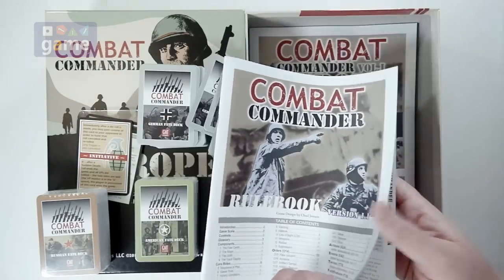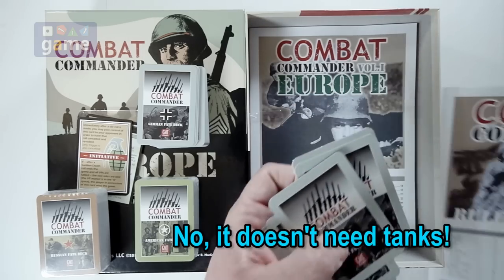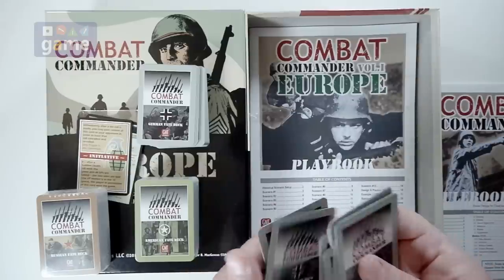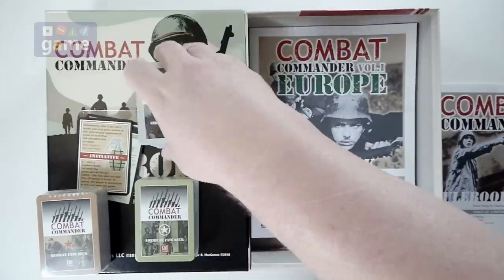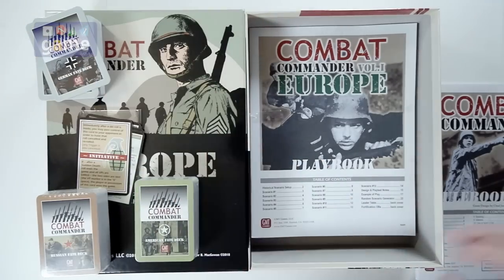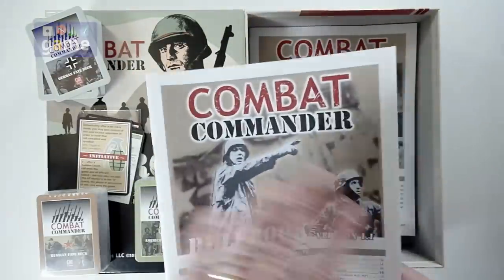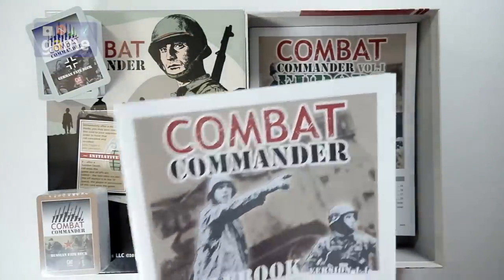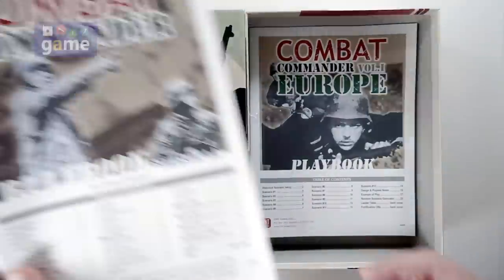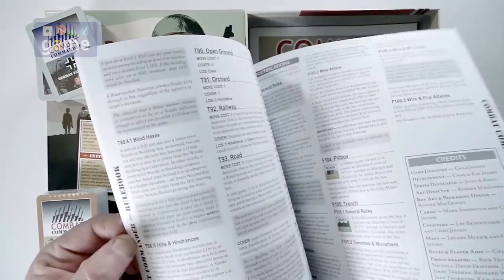Even people that don't like the game recognize that it's just an amazingly well-written rulebook. I believe Chad Jensen did work on that — and it should win an award. Every rulebook is compared to how bad it is compared to this. So you're going to get the rulebook. The rulebook is not very long — it's only about 24 pages.